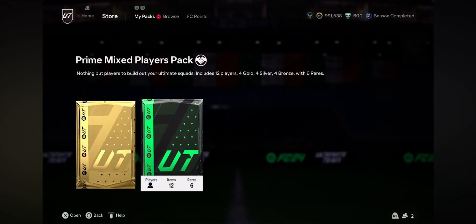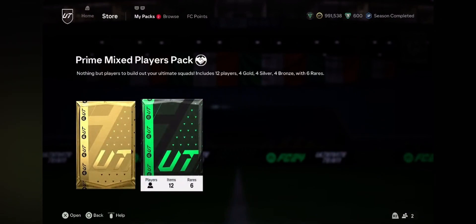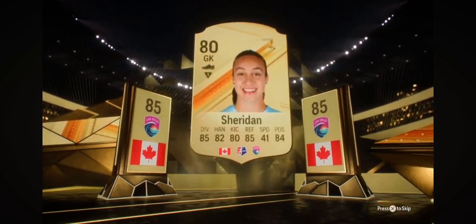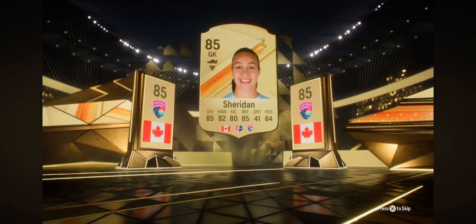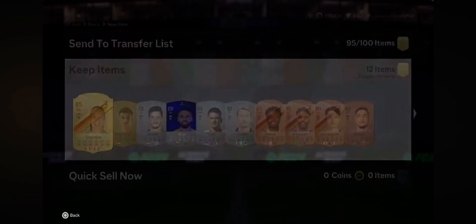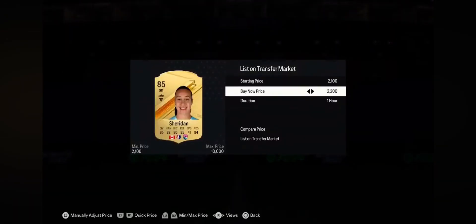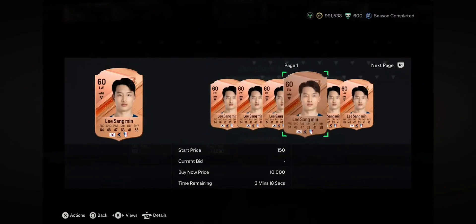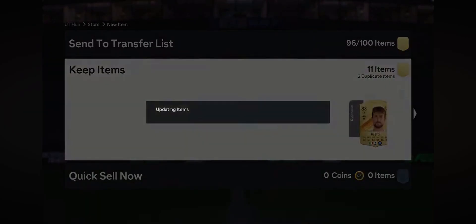We'll open up the prime mixed players pack - this one has six rares, twelve players: four gold, four silver, four bronze. Six rares - this one's real decent. Canada. I was hoping to see left back - left back would have been amazing. 85-rated. Sheridan. We take that - that's coins right now. I got rid of all of my 85-rated at 7.5k. We really do take that - happy days. I'm going to list it for 7.5k right now. That's instantly like all of the coins - well I didn't put any coins into it, but that's like the worth of the marquee matchups, got back from just one player.